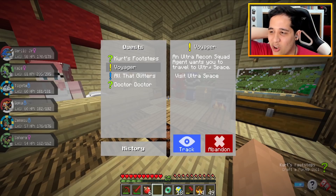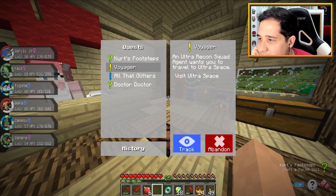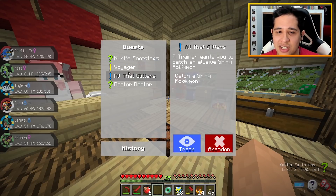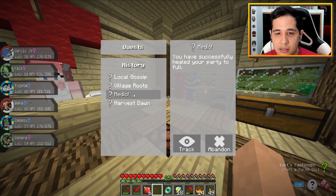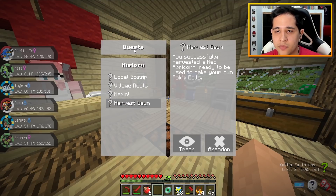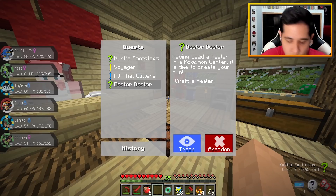That was not an ultra recon agent - that looked like a regular guy. Some quests make you have to talk to the NPC that gave it in order to get the reward. I have no idea who I got this quest from. Oh wait, that one we didn't need to talk to anybody - it just ended. Apparently we've already finished all of these quests here too. 'Found a village, spoken to the locals.' Craft a healer is probably going to be the toughest one.